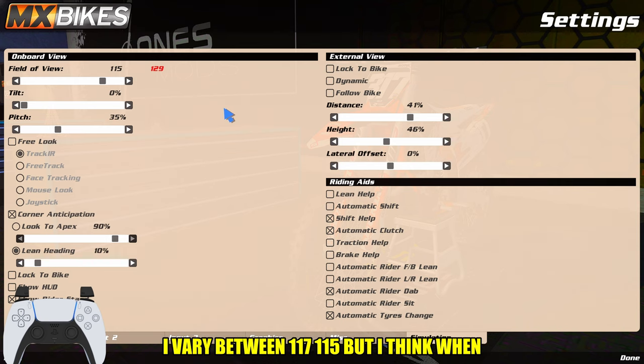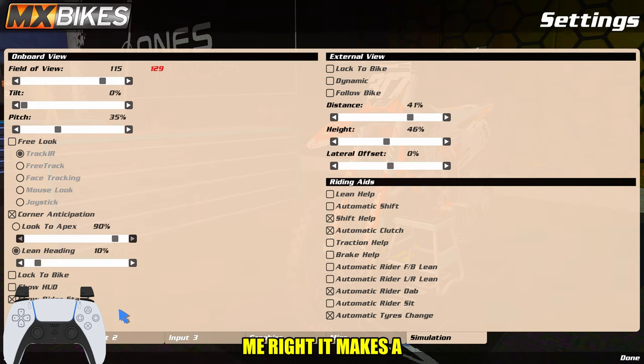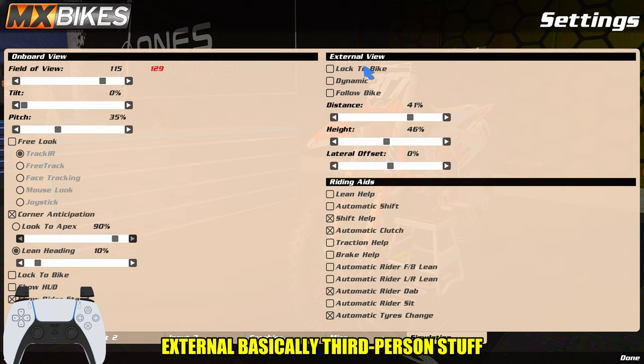Corner anticipation is on — it makes you kind of look into the corner, it's actually really cool. Turn it on and off and you really see a difference. Lean heading on at 10% — trust me, it makes a difference, it's really fun. If I turned it off it'd feel really weird. Show rider stand is basically what's shown in the bottom right — whether you're standing or not. I don't do lock to bike, don't do dynamic follow bike. This is all external third person stuff. Distance 41, 46, zero — that doesn't really matter.